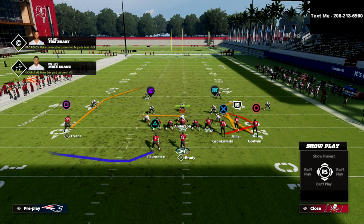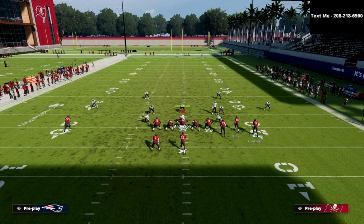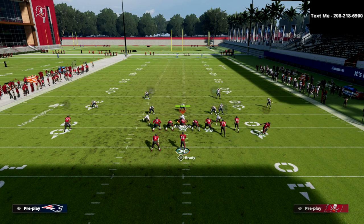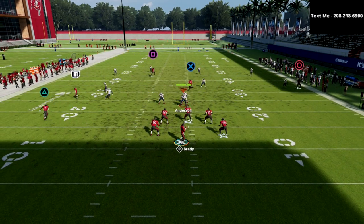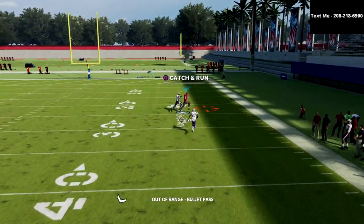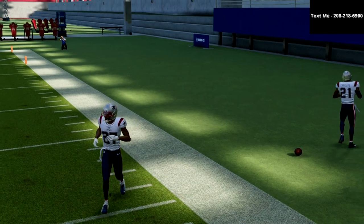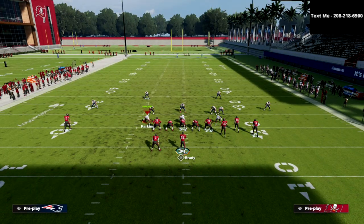Another thing that helps against Cover 4 Drop: instead of having Miller run the corner, put Godwin on the corner. You need a route running ability like Hara Master or Slot Apprentice, then motion him out against the Cover 4. What I've found is the safety on the right side doesn't get back in time, so it's basically just a matter of getting over the top of that quarter zone.